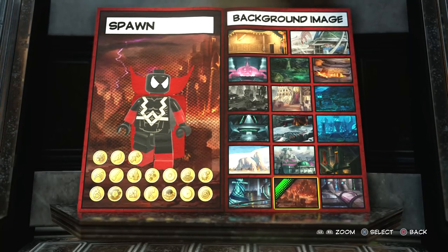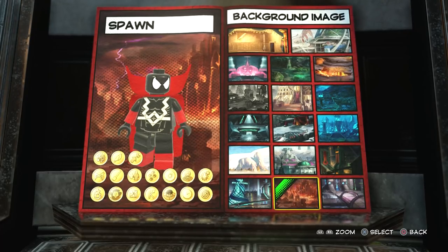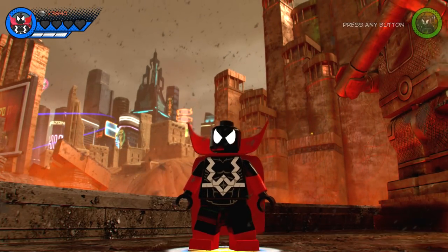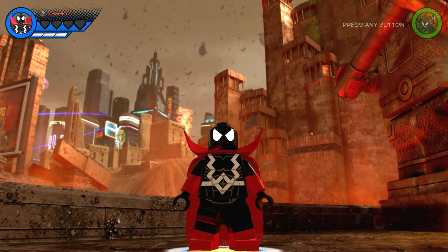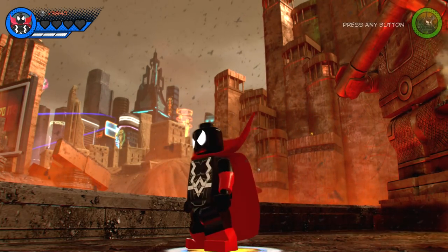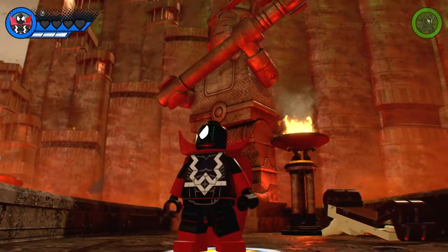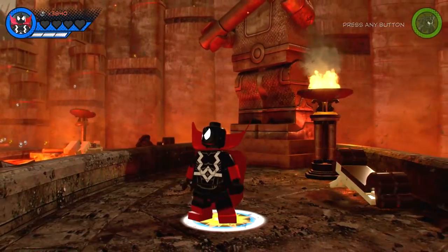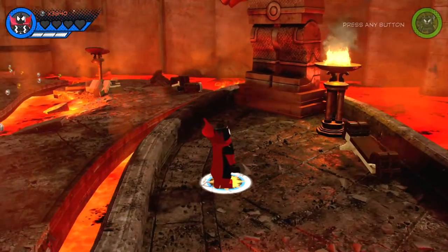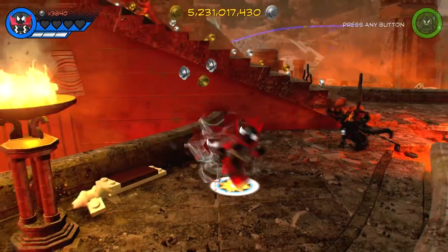That is my custom made Spawn in LEGO Marvel Super Heroes 2. Now of course, what we're going to do is drop him into the Chronopolis Hub World and see just what he can do. Here he is. I've got to say, guys, I am really happy with how this one turned out. He looks awesome, and when you use his powers it's extremely cool — it honestly feels like I'm playing as a LEGO Spawn. Beyond cool, guys. So let's see what he can do: we've got the charge attack where you can run towards people.